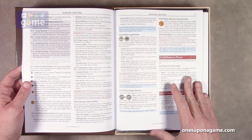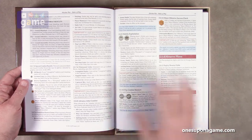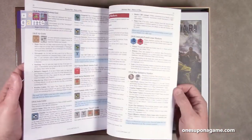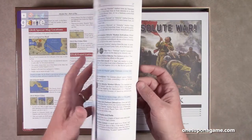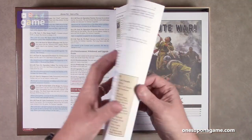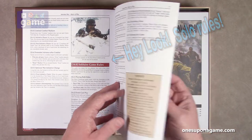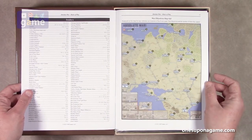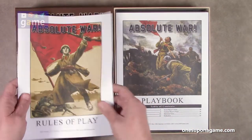As usual, it's a full color book with nice white paper and good contrast with the text. The matte finish is really nice. Back on page 27 you start the advanced game rules — a couple pages of those. Then there are credits, and then the war objectives map aid to help you find locations on the map.